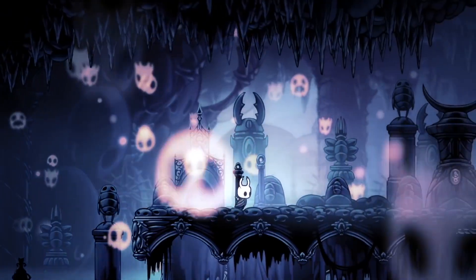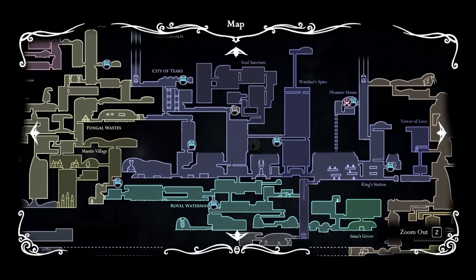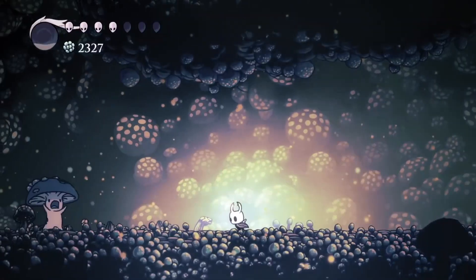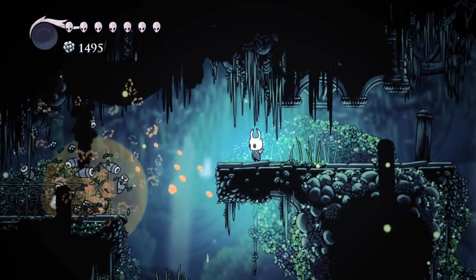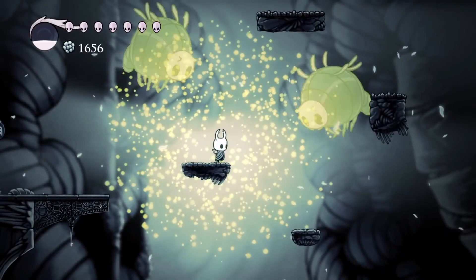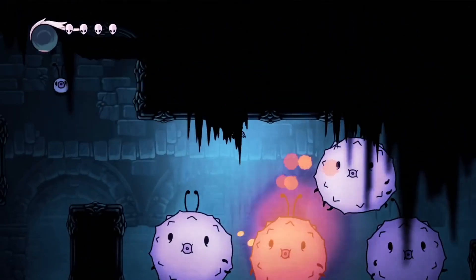A lot of Metroidvanias are pretty dark games, but Hollow Knight in particular tends to do a lot of shades of black, gray, blues, and purples that I think, because of its darker aesthetic, will show much clearer distinction between those shades on the OLED versus the Switch's typical LCD screen. Plus, personally I really enjoy playing Metroidvania games in handheld format, which probably started around Metroid Fusion or Metroid Zero Mission.